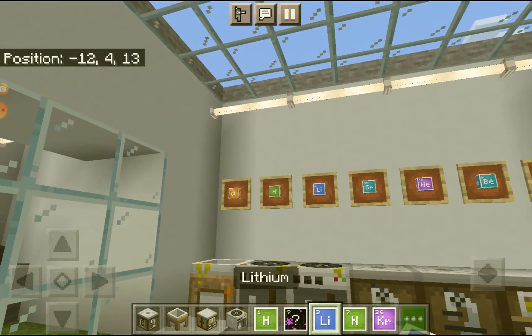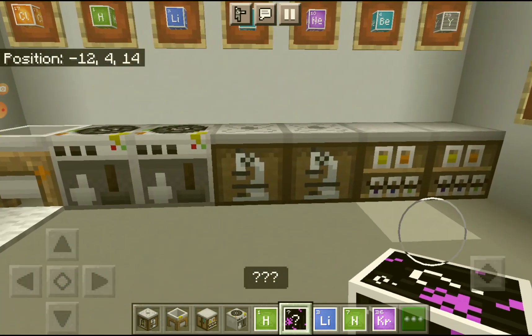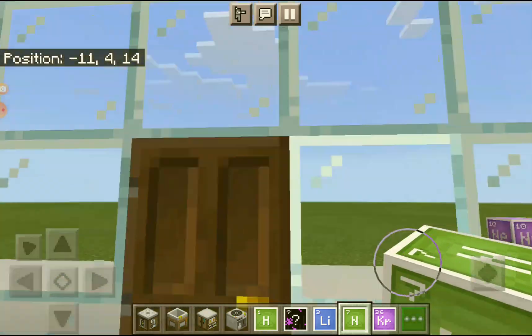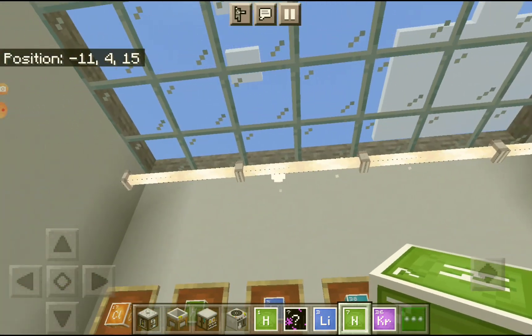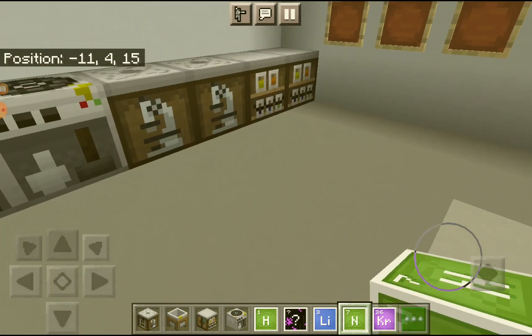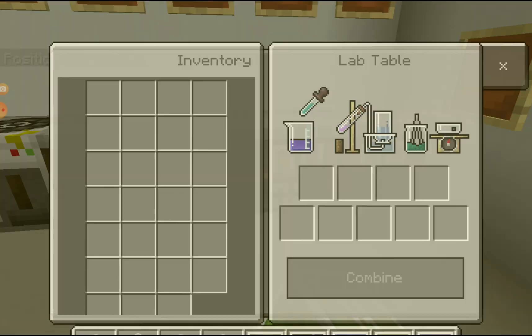I just put these on the walls because I think it looks pretty cool in the science lab. I think these are from the periodic table of elements, but I haven't learned it yet. On the top is a glass ceiling, and this is like the science lab light. There's a little rabbit cage with some lights up top — hello rabbit!